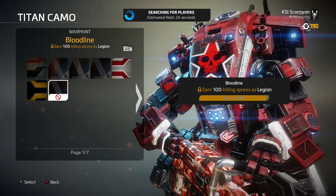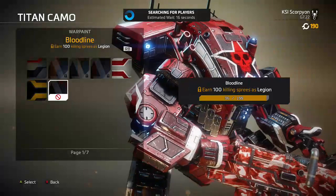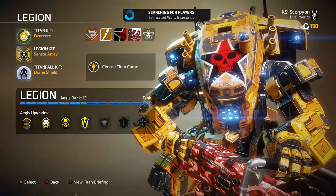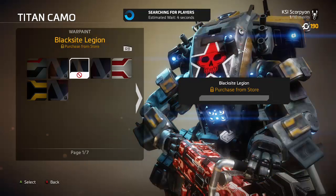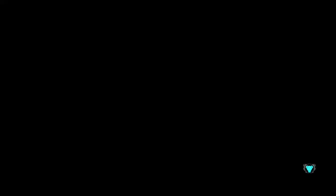I recommend doing Frontier Defense. It is much less frustrating. In a normal game you're going to be dealing with people who will obviously kill you and have difficulty keeping your titan alive, which is why I recommend Frontier Defense. You will live, the enemies are stupid, and you can easily earn back your titan. It is not as difficult as before. We just loaded into a match — I'll show you the process.